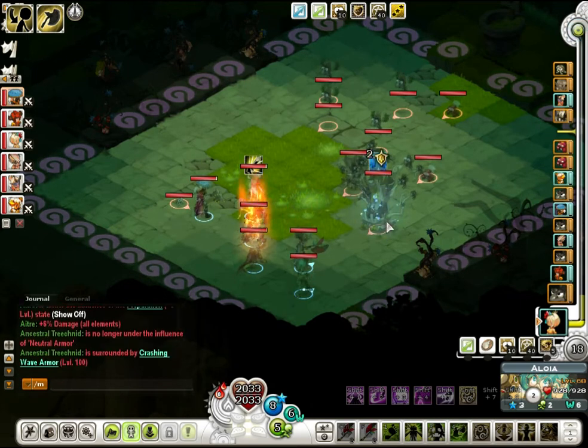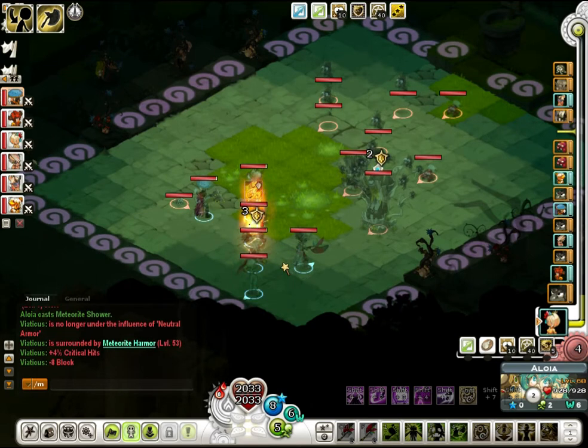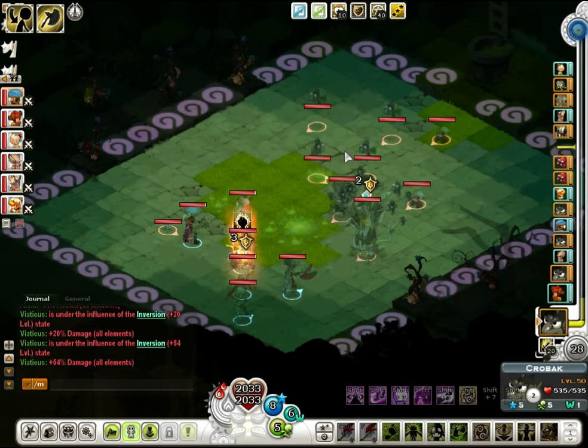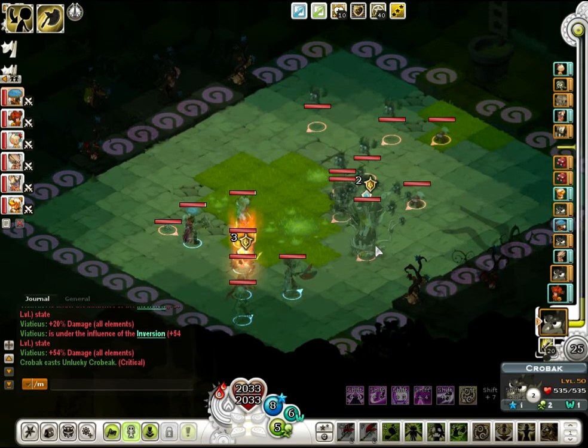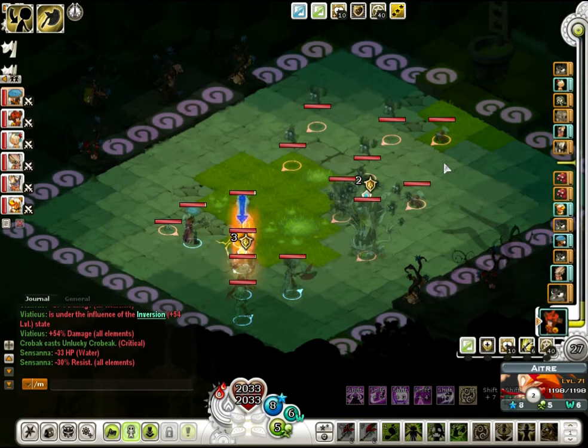I'm using the shield on the Ancestral Trichnit so that I can actually reduce the damage output he has. I'm going to try to buff up my characters as much as possible because I just want to deal with this guy as fast as I can. It's worth checking the resistances too — he has pretty high resistance to everything apart from air, and he actually has particularly high resistance to air, which is a bit unfortunate for my party because I'm running a high air damage group.